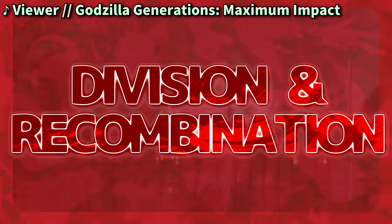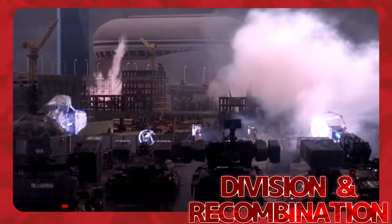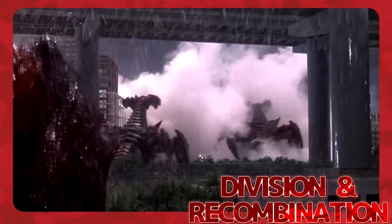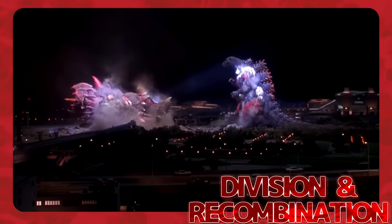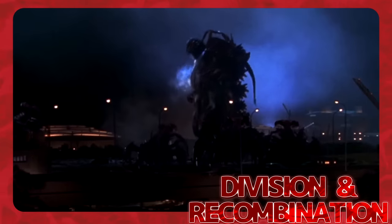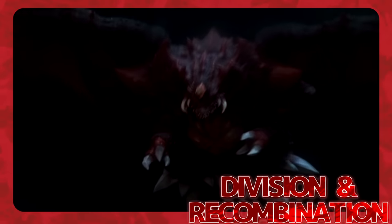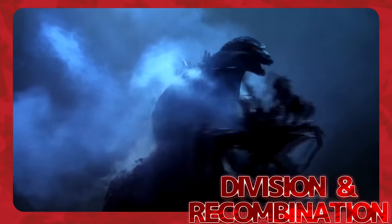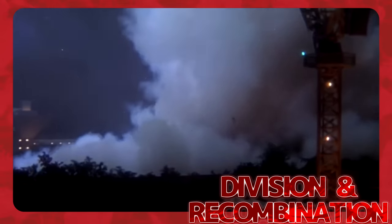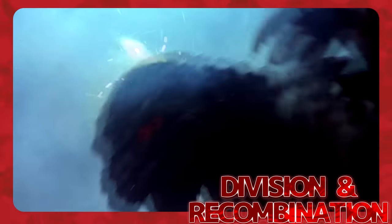Division and recombination: Destoroyah's numerous forms all have the ability to combine with one another to create progressively larger forms, reducing in number but increasing in size until eventually becoming one perfect form. If badly injured, Destoroyah's perfect form can split apart into numerous smaller aggregate forms, then recombine to recover and regenerate from injuries sustained. While split apart, Destoroyah is extremely vulnerable, and to defend himself while divided, the aggregates must swarm larger opponents in an attempt to suffocate them by exhaling large quantities of micro-oxygen.